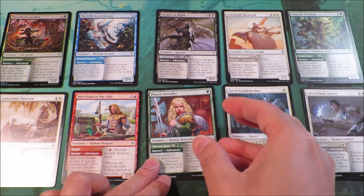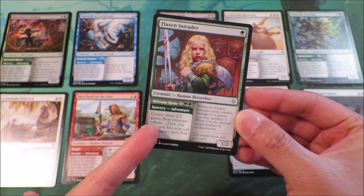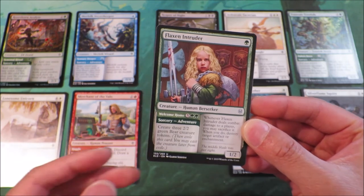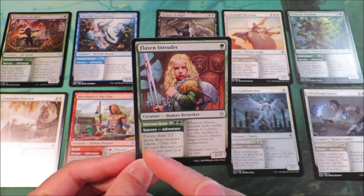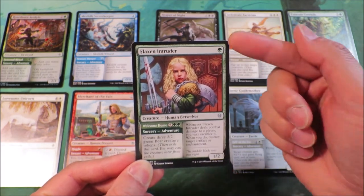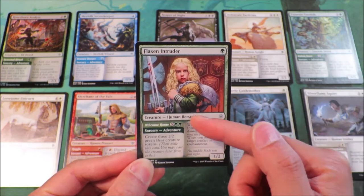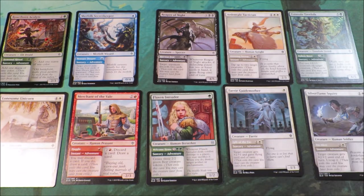Each of these adventure cards has a dual function to it. And not only is it thematic — like this card creates 3 2/2 green bear creature tokens: not too hot, not too cold, it's just right. So the idea that I could play this late game to create 3 bear creature tokens and then also bring out Flaxen Intruder later on from Exile, garnering its extra effect, means that I can better time some of my moves. I've got more options in terms of using and managing the cards and building the synergy in my deck.